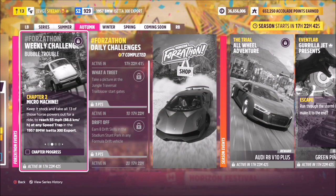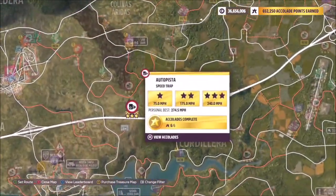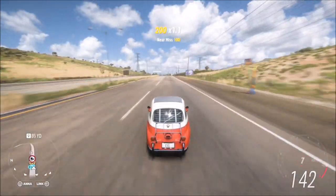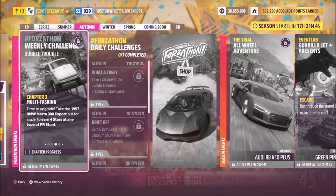The first challenge wants you to reach 55 miles per hour at any speed trap in the BMW. To do this I went over to the Autopista speed trap on the motorway. You just need to hit 55 mph on any speed trap — it doesn't matter what the target speed is. It's really quick and really easy.